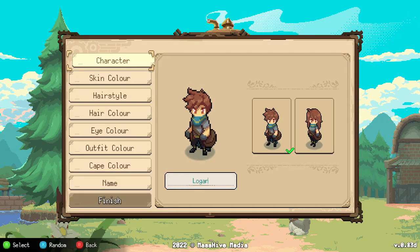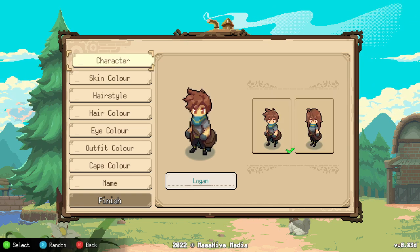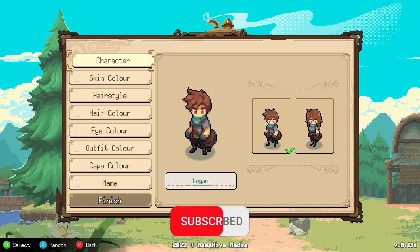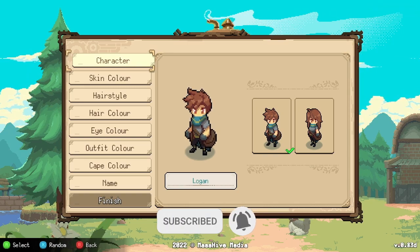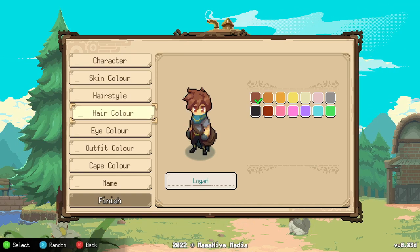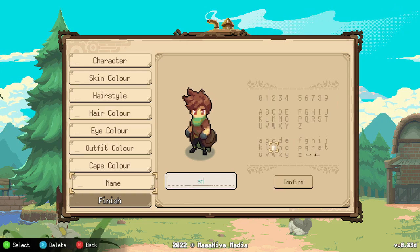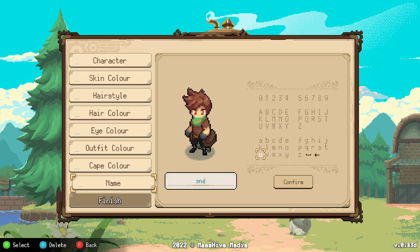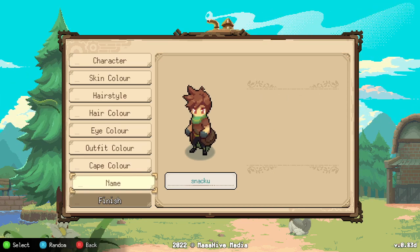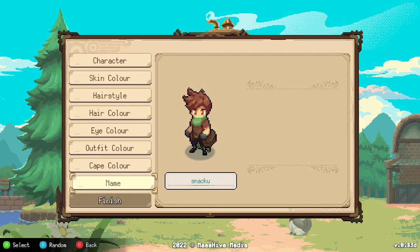Looking over at the character creation page, this looks neat. I kind of like the art style of the game, and the color theory combination really works — it looks good. Let me just take some time — the name should be Snack, right? And there we go. I just changed the color of our shirt and cape.